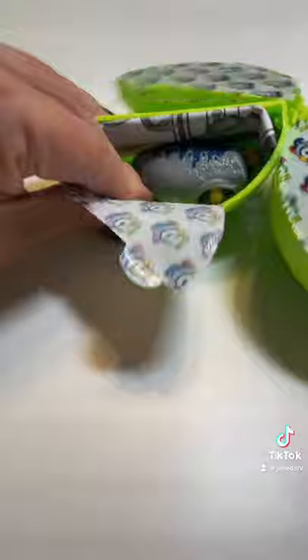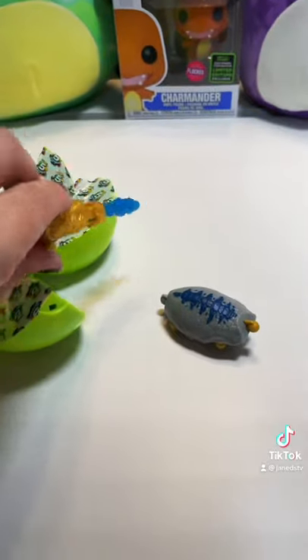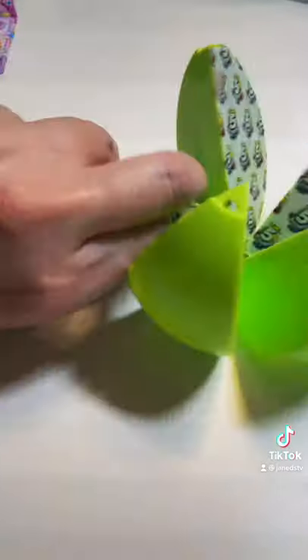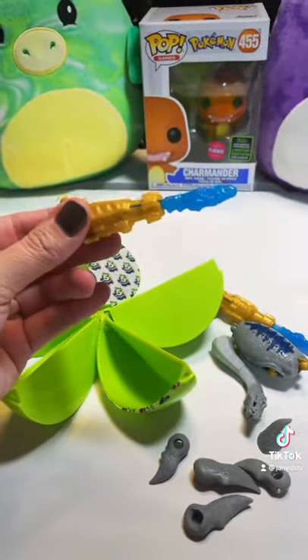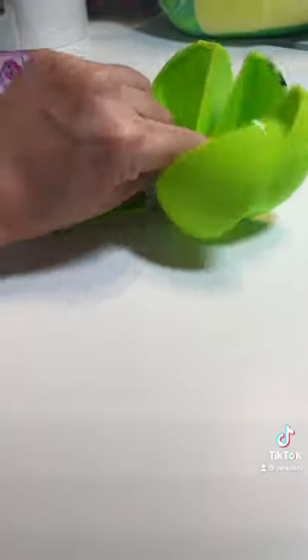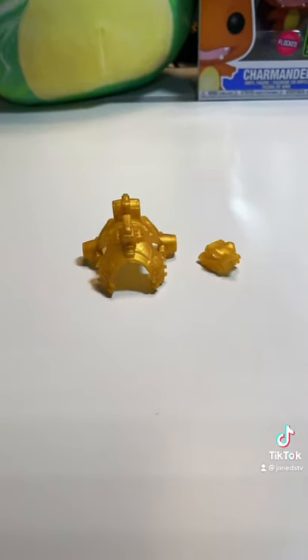Let's start opening these up. The first one we found a body part, and the second one looks like some kind of weapon. We also got some more body parts, and the fourth one got another weapon. Maybe the last one's gonna be our tail — nope, looks like it's some armor.